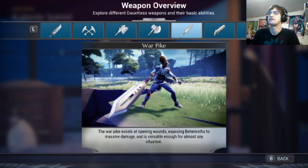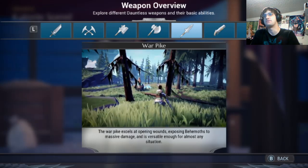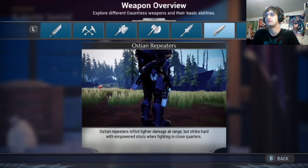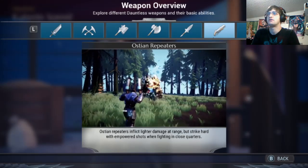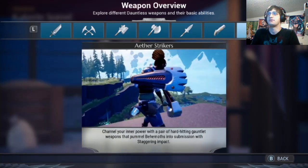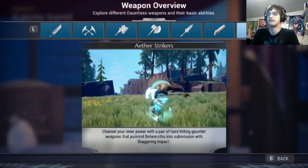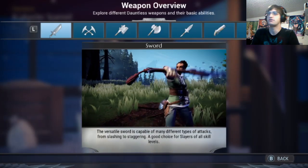I don't know which one I want to choose. The war pike — I'm only showing them so I can see what they look like. I like how they have this demonstration. That's cool, you can shoot with it. Then there are the repeaters — actual guns. They inflict lighter damage at range but strike hard with empowered shots in close quarters — that's really interesting. What is that — Aether Strikers? You get really close and personal with these things. For now I'm gonna choose the sword.